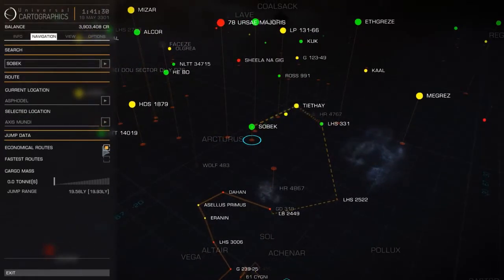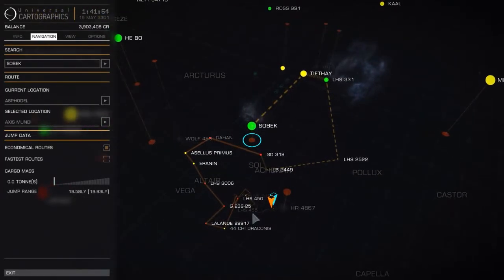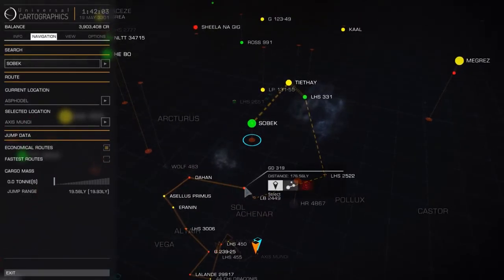You can see I'm doing it on economical routes. On economical routes you make far shorter jumps but use a lot less fuel, whereas on fastest routes you jump as far as your frame shift drive will allow — nearly 20 light years for me — but you burn through fuel really quickly. I would have been out of fuel after four jumps on fastest routes, which is like 80 light years. I do have a fuel scoop on board but it'll take forever to fuel up. I'll have to either stop at a star and refuel or stop at a station and buy some fuel on the way.